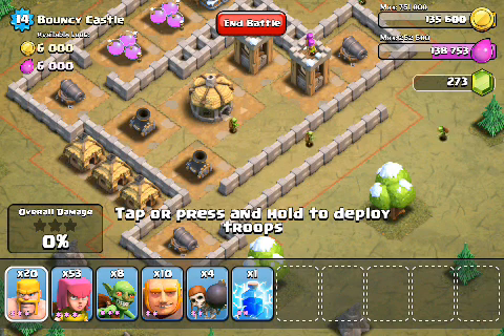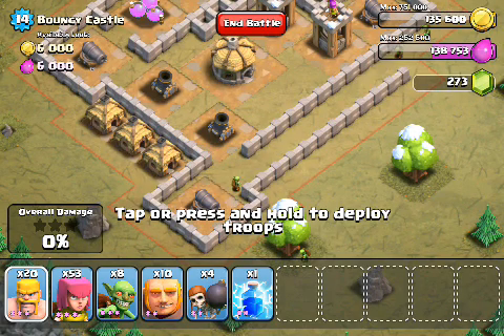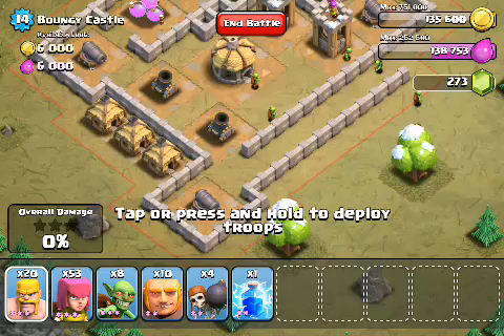Now another option: once we do that, what else should we do to help make this attack go smoothly? I believe the most effective thing is to deploy archers to take out the cannons on the bottom left. How many archers should we deploy to take out these level 6 cannons? I think we should deploy 10 to 12 to take them out. Since we're not using them super effectively elsewhere, I'll probably go on the high side and use 12. We also want to make sure those mortars are distracted first, otherwise they'll kill those archers pretty fast.